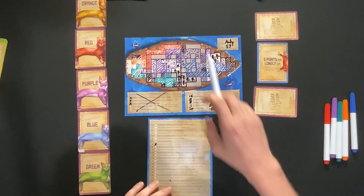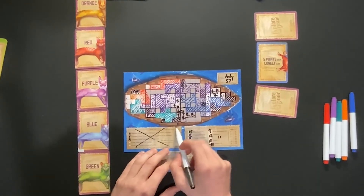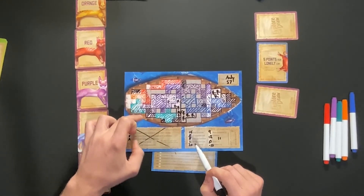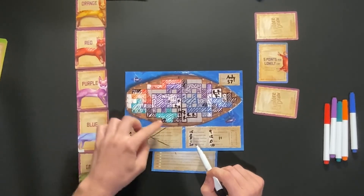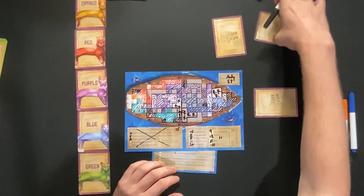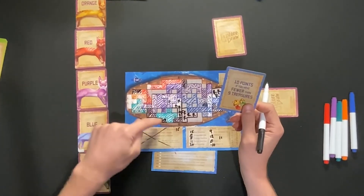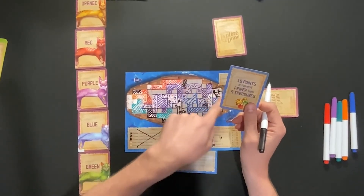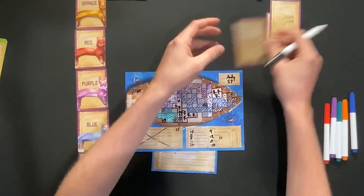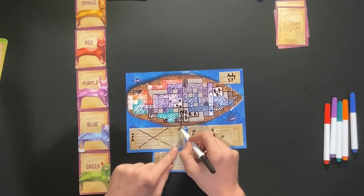Now let's score my sister. She gets five points per lonely cat — one for the orange, one for the green, one for the green, so 15 points. That's the only card she scored because during the game I did have nine or more treasures — I actually have 12 — so she didn't get those 10 points. And I have no visible rats, so she doesn't get those points either. My final score is 57 points, and I give her 15 points for lonely cats.